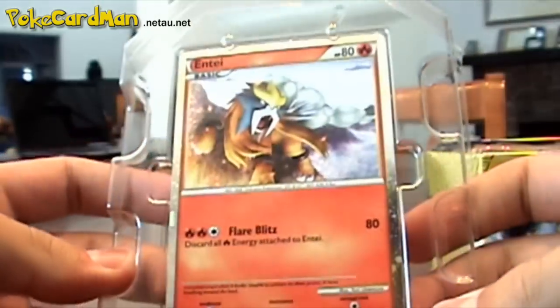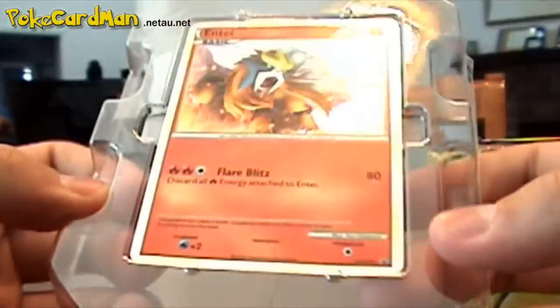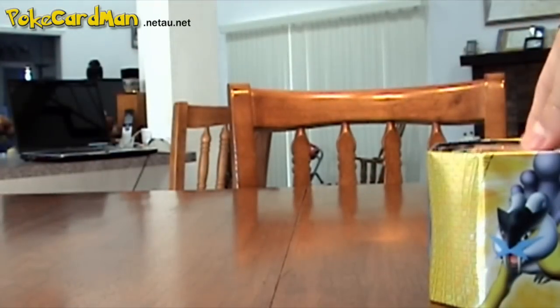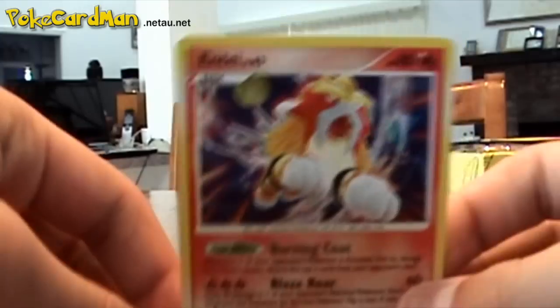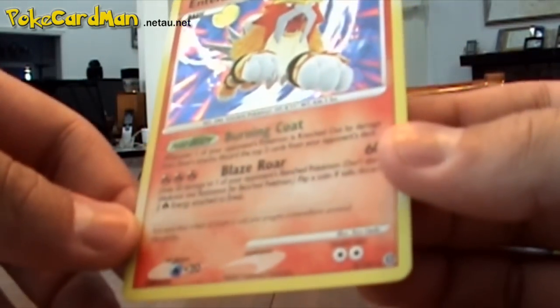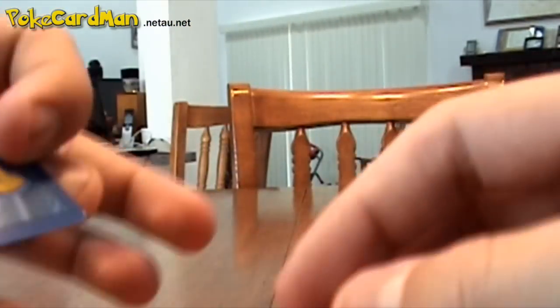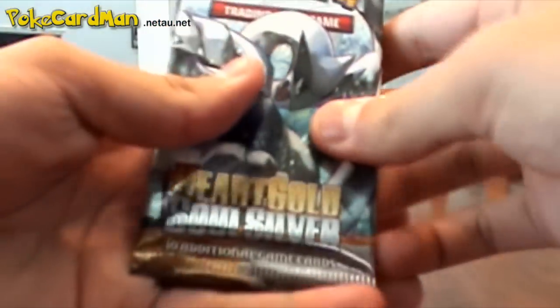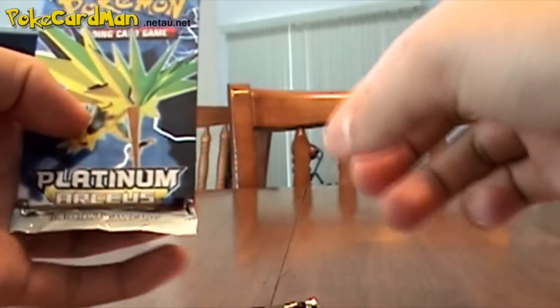So right here we have the Entei Chromebone, which I really like the artwork actually — I think it's kind of cool. And then I got one of my shiny Entei's, which has like that confetti background to it. It's cool that they don't label these as promos, so they're pretty cool. Inside I get four packs: a HeartGold SoulSilver, an Undaunted, a Platinum, and an Arceus.